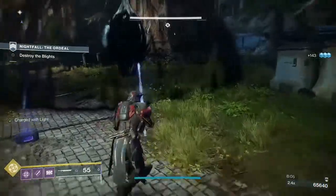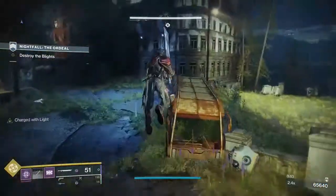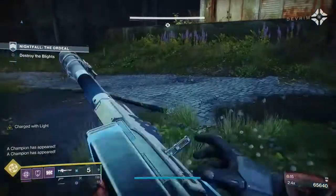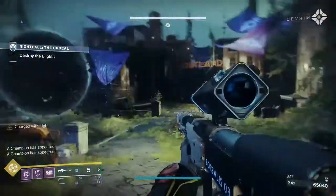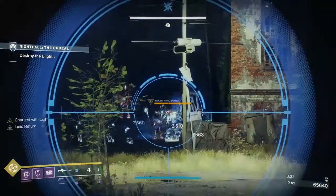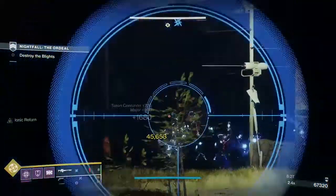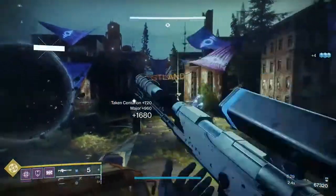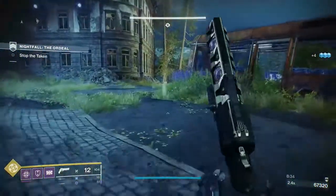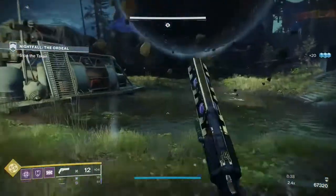Now what we're going to do is a big attack on the blade and back away, because we're going to get an arc-shielded cabal, two overload champions, and some small adds. I'm taking a bit of fire but I took out the arc centurion, the taken centurion, broke the shield, so I've got a grenade. Now we've got some small adds and two overload champions in very close proximity to each other.